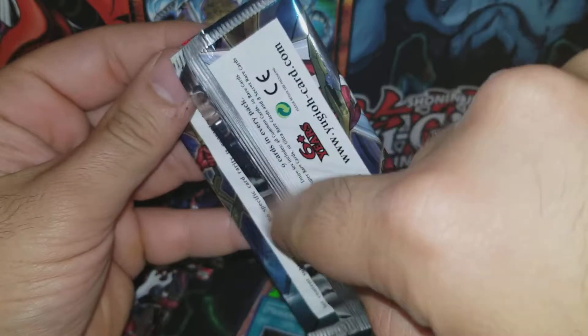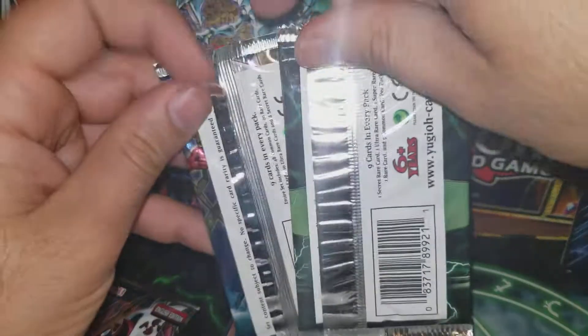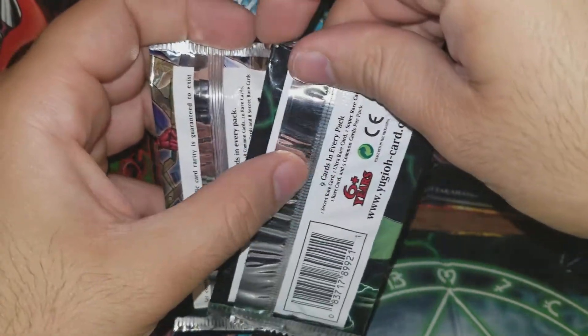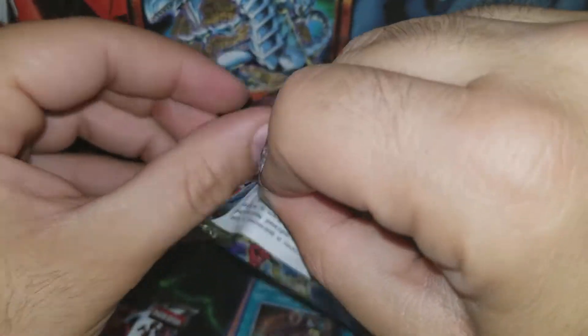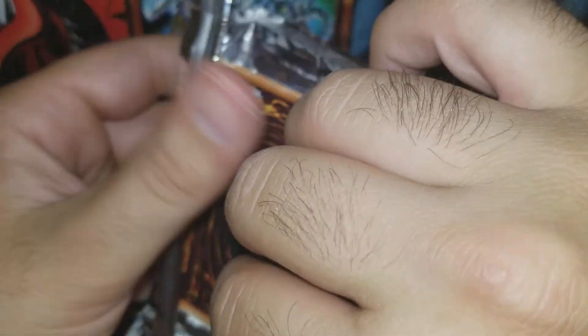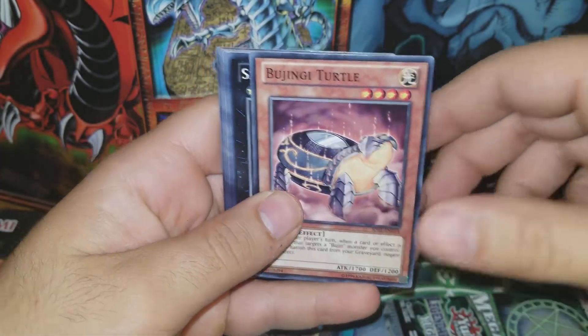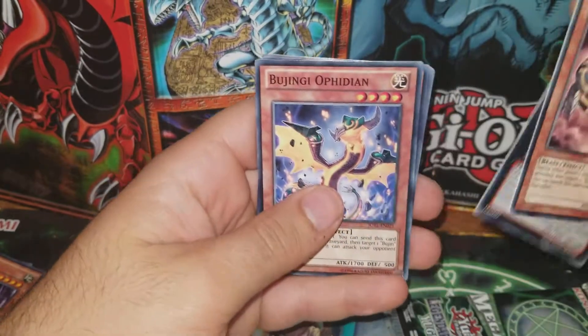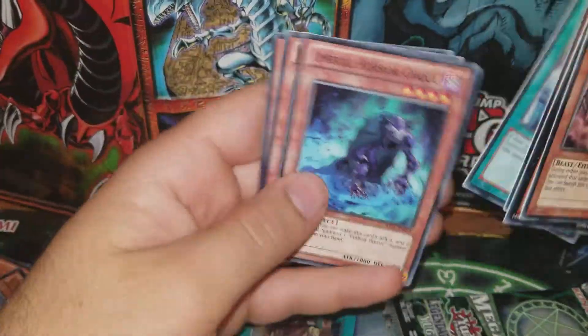We still got our Judgment of the Light packs - I think these are European because look at this: this one has ridges on it. Those usually are European packs, even though they're English but made in Europe. They're really hard to open too. Out of here you just want any ultimate or ghost - you can get ultimates and ghosts here, you are not guaranteed holos. We got Bujingi Turtle, Shark, Caesar, Bujingi Ophidian, Bujingi Crane, Black and White Wave. No holo.